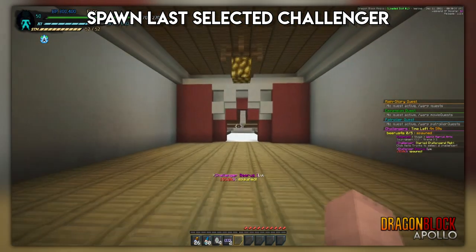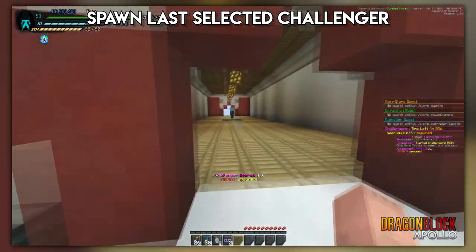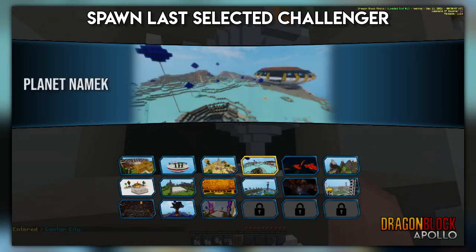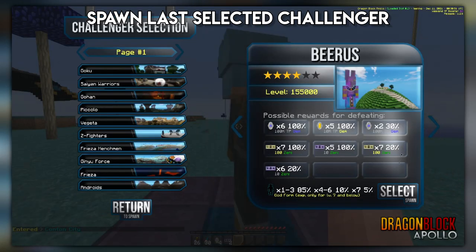A feature you guys will love: by default, when you open the menu it will show your last selected challenger. You can restart your mod pack or do whatever — it's saved as data on your character. So if you just played a three-star, it'll show the three-star. If you just played Goku two-star, it'll be Goku two-star right when you open the menu.